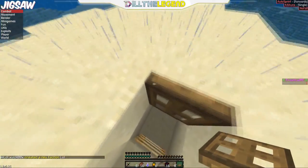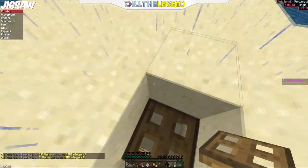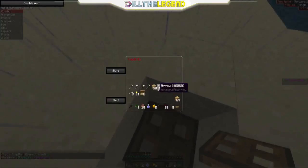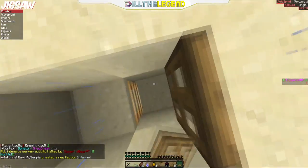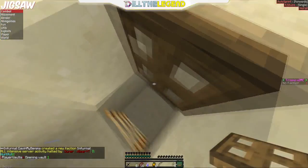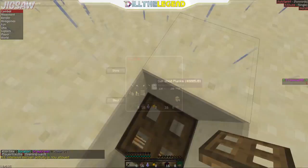Drop down into the little hole and walk forward into one of these corners. Keep walking, then close the trapdoor, keep walking, and then stop. Someone's giving me keys for some reason. Now do slash pv1 and take out whatever you want to dupe. Say we want to dupe this obsidian — put that obsidian in there.